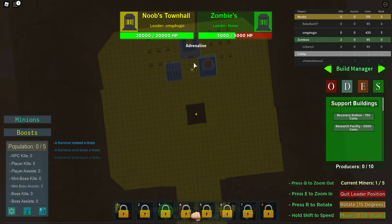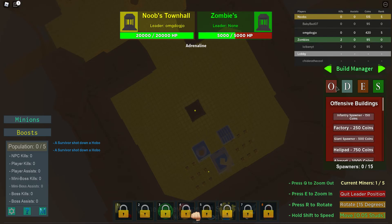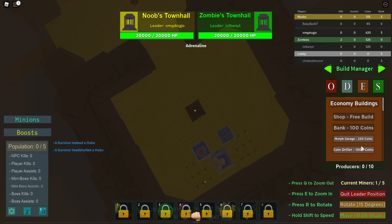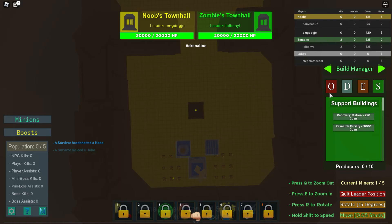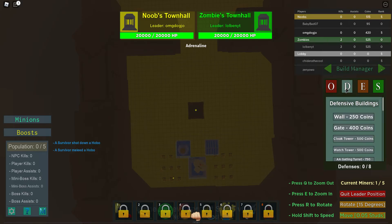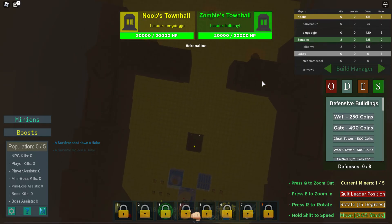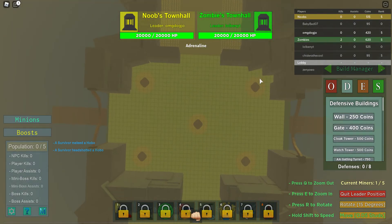A guy just joined my team. Let's see if we can zoom in — he should be coming out of there very soon. Yep, there he is. Now to start off, it's best to wait until I have enough money to get a coin drill. They're the best source of income you can get, so it's best to just save up and wait for that.